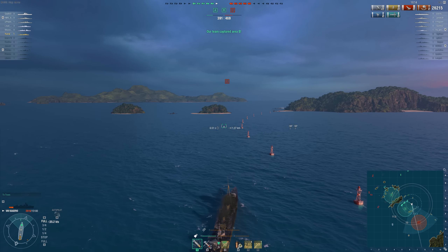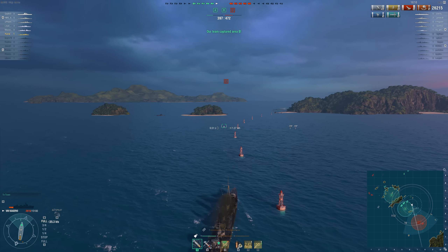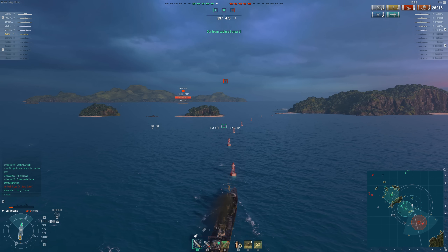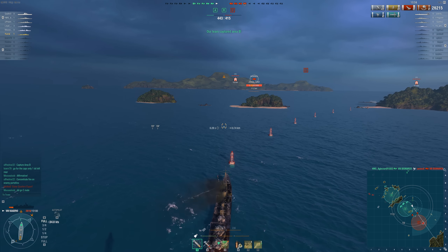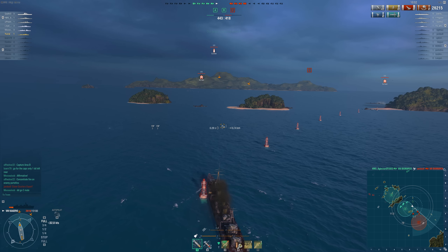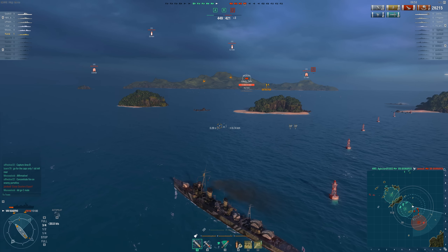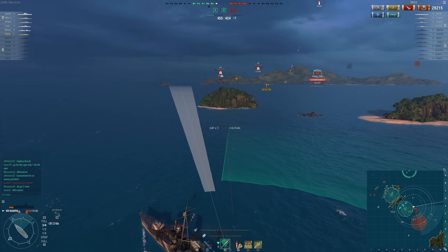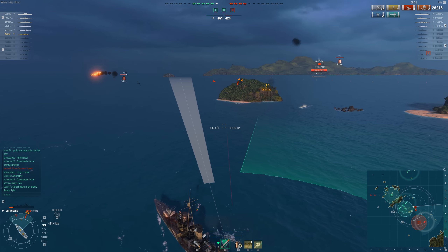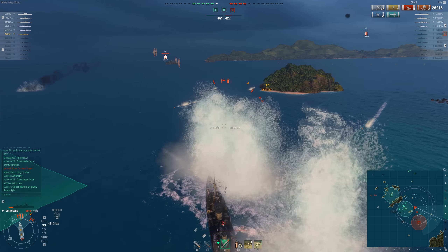If the old stock Mutsuki broke captains — and she did — then the stock Fubuki and Hatsuharu are going to weed out all but the most determined. Once you get the upgraded torpedo however, things improve considerably. There's actually very little to choose between the old tier 7 Hatsuharu and the new tier 6 — weapon layouts are more or less identical. The torpedoes are a bit slower and less damaging, but they're stealthier and faster to reload. The guns? Well, we'll come back to that particular subject.